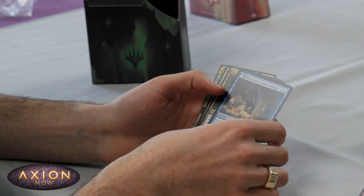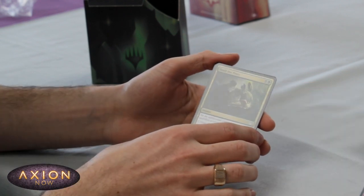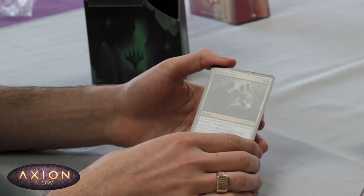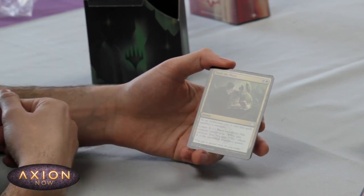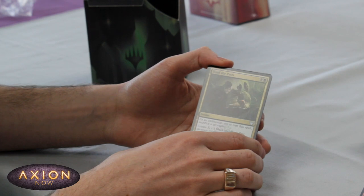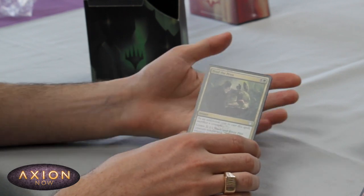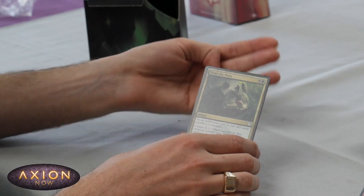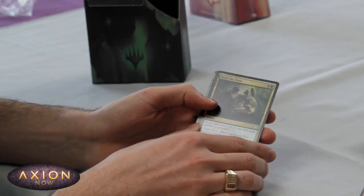Into the uncommons. Two mana — as an additional cost to cast this spell, sacrifice a creature. Create X 1/1 pests where X is equal to the sacrificed creature's power. Really nice if you've got a creature being targeted by removal, and great extra synergies with your other sacrifice outlets or the incremental gaining of one life.